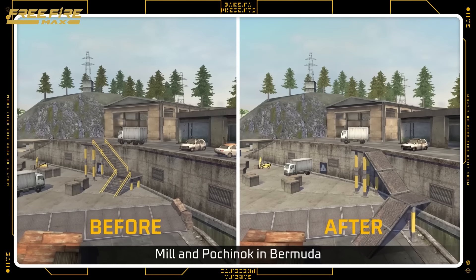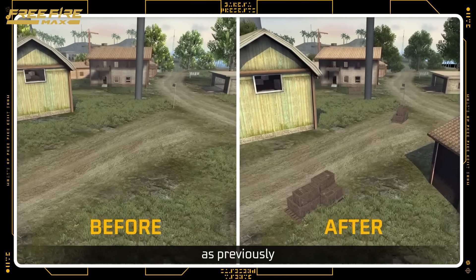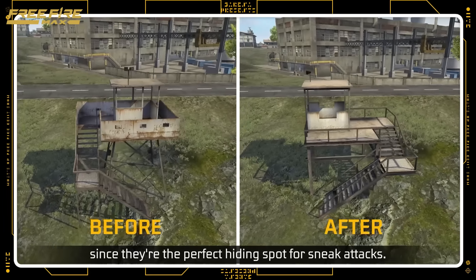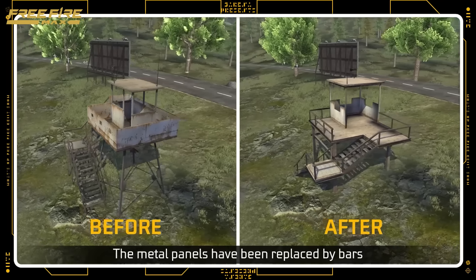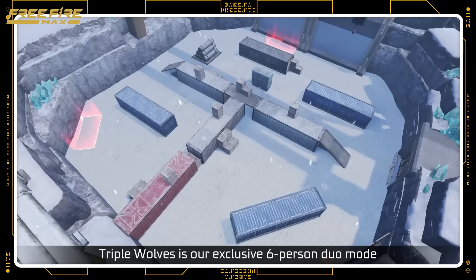Any map changes, you ask? You bet! Mill and Pochenok in Bermuda went through a layout change to balance out the competitive advantages of the two teams. As previously, one side had a better winning chance than the other. Guard towers have been reworked, since they're the perfect hiding spot for sneak attacks. The metal panels have been replaced by bars, which are see-through and can be passed through for escaping.